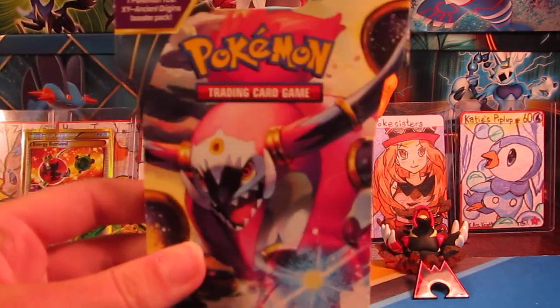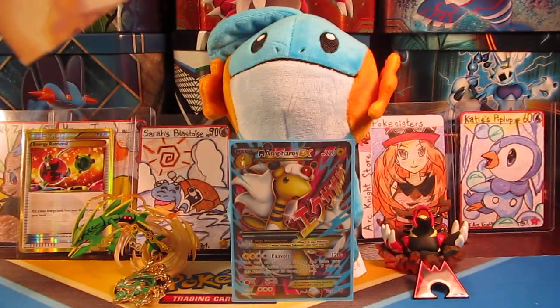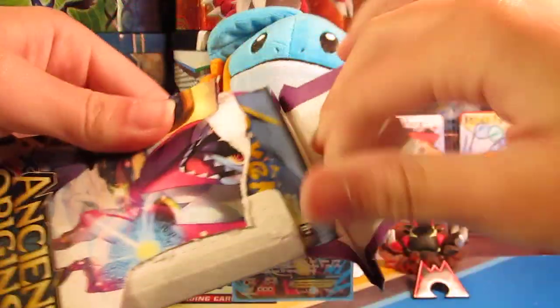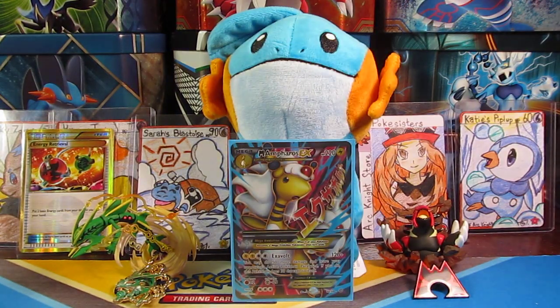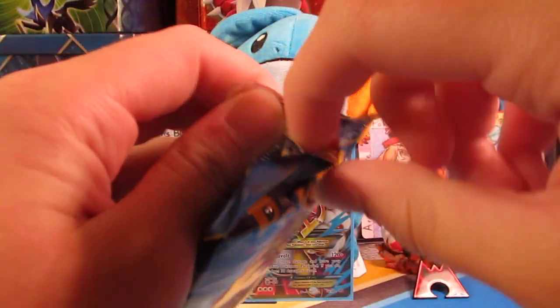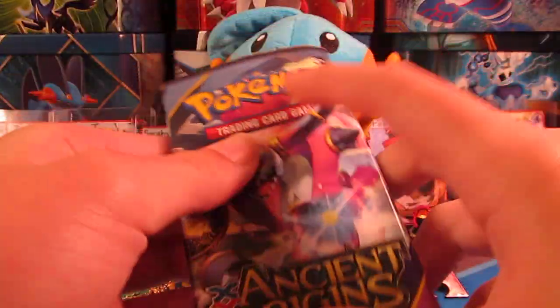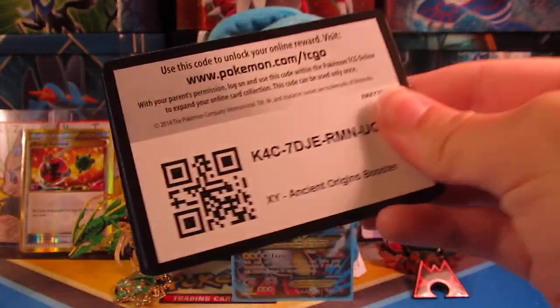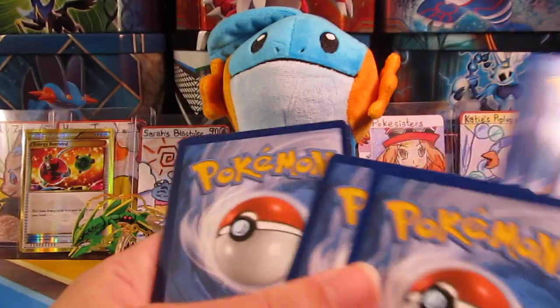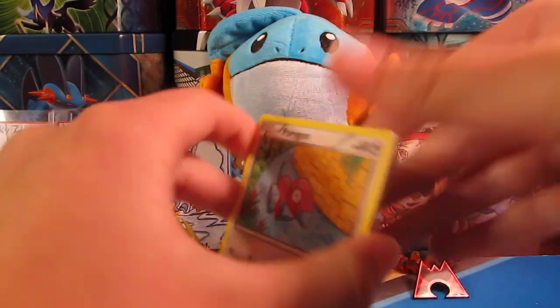Now I'm going to get into my Hoopa pack, so we'll see what we can get out of this one. I'll just set this Virizion off to the side, because that's a pretty good pull. I've already opened like 20 packs of this. I've pulled two ultra rares and Hoopa out of Hoopa packs — that's good luck. I've had some pretty good luck with this set so far. Let's do the card trick here, hoping for some good luck.